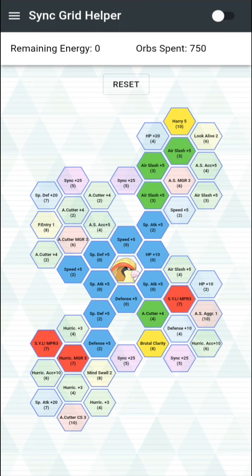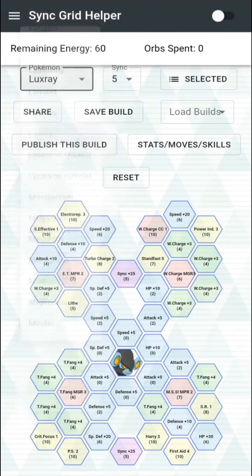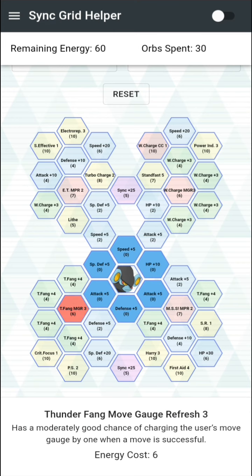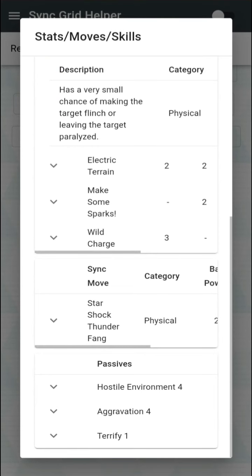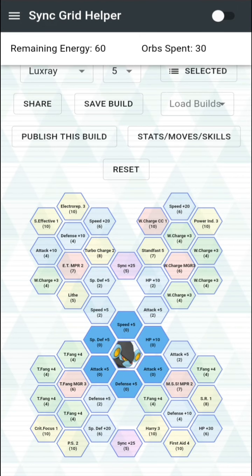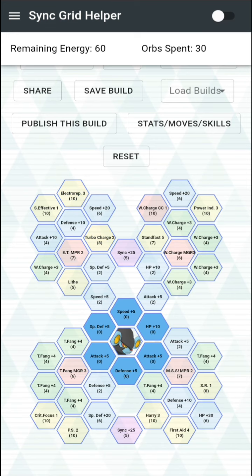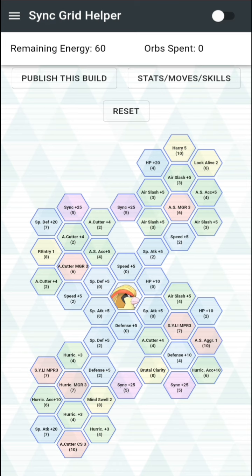Then you want a flincher. As much as I'd say someone like Acerola or Nanu, I can see Volkner actually being decent here. Let's check out Volkner's grid — this is obviously heavy on having these units at three out of five. With Volkner, Thunder Fang has a 10% base flinch chance, plus Aggravation adds another 40%, making it roughly a 50% flinch chance. He also has Turbo Charge to increase the move gauge and help Pidgeot spam Hurricanes faster.